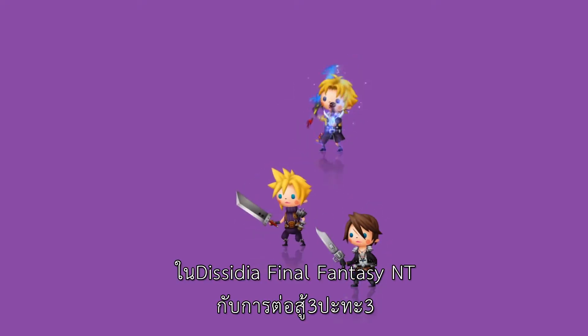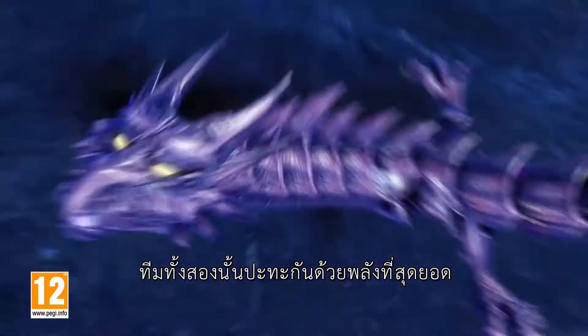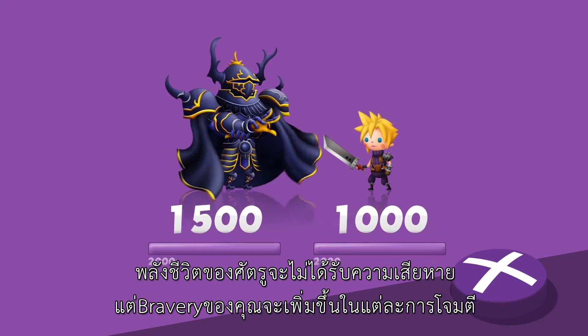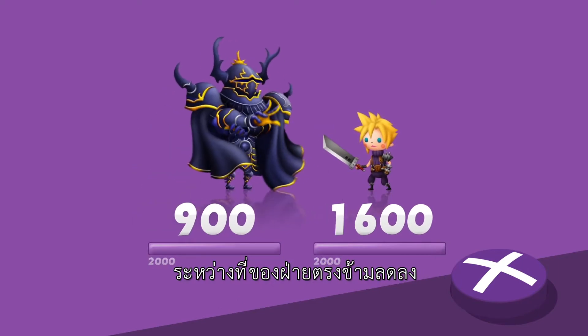In Dissidia Final Fantasy NT's epic 3-on-3 multiplayer battles, teams go head-to-head with an array of awesome powers. Use bravery attacks by pressing X. Your enemy's health will be undamaged, but your bravery will rise with each attack while your opponents fall.